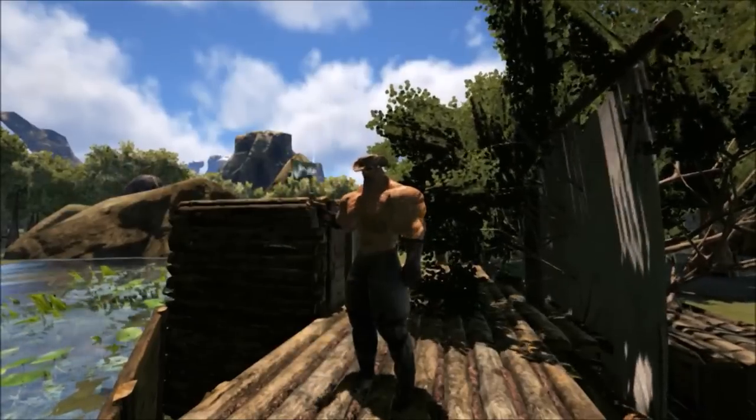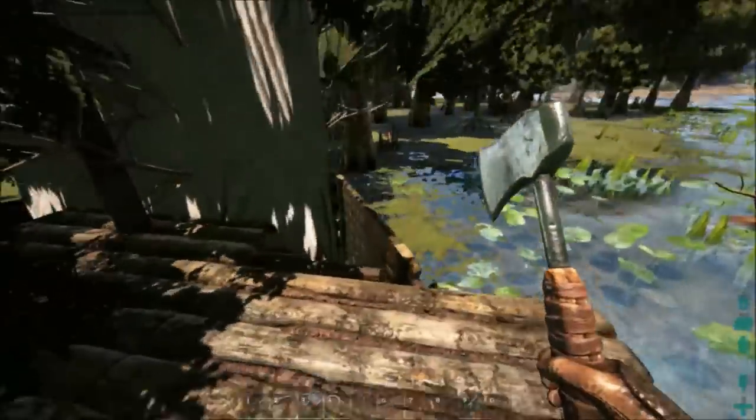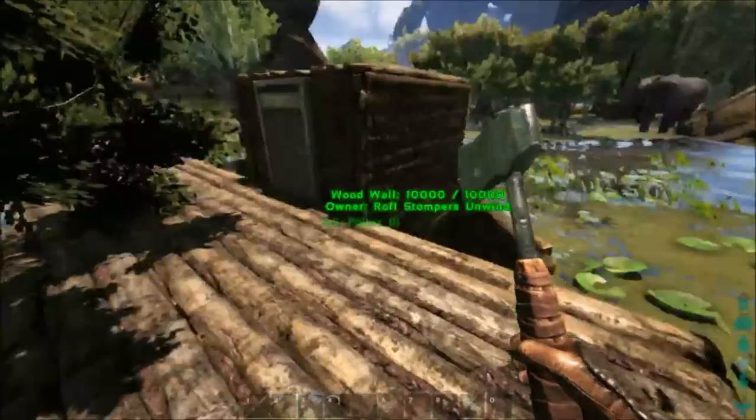Hello there Survivor, this is Octo and today I'm going to show you how to get a food source that does not spoil, aka the rare mushroom. The rare mushroom is found in the swamps at those little trees right there, the skinny ones with many roots.